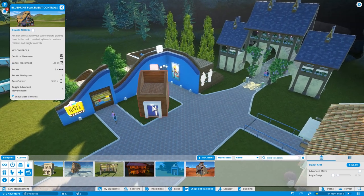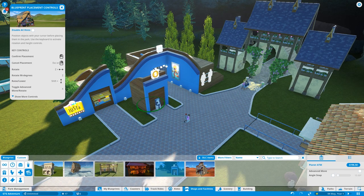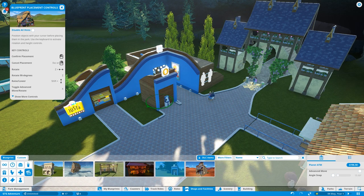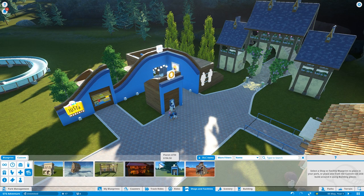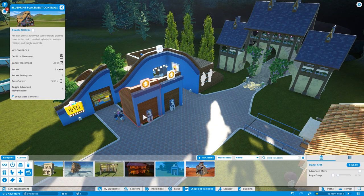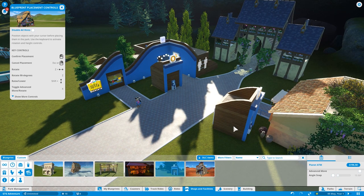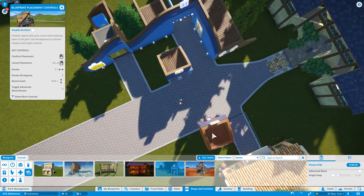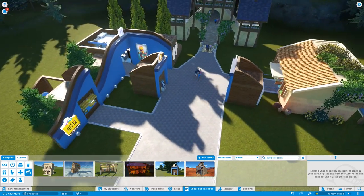Planet ATM - that would fit nicely in there. Where's the actual ATM? There it is. Do you reckon we could fit two in there? Let's turn it around just a touch more and put it there. Can we put two in? Somehow I doubt it. We'll have to put a tree in or something then. Let's flip it round - like that, boom. People need cash to get their priority passes don't they?